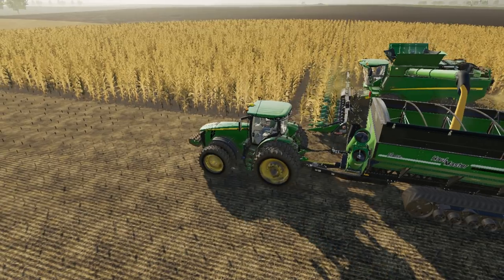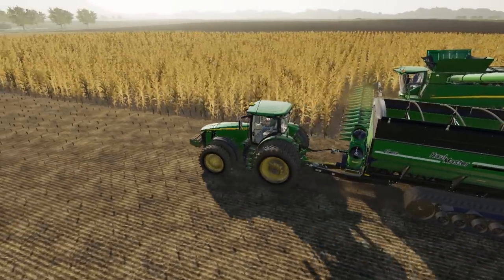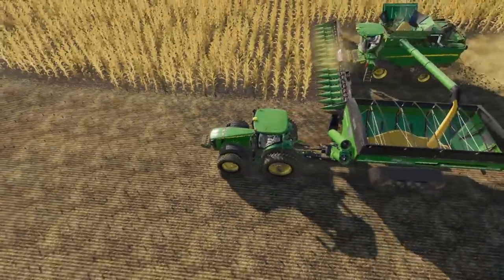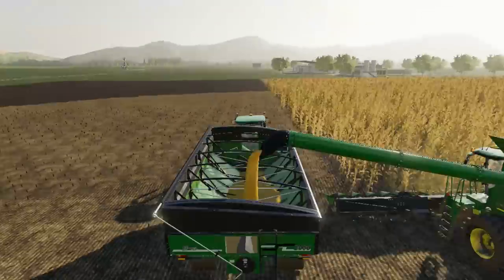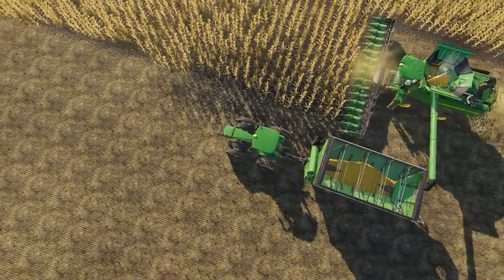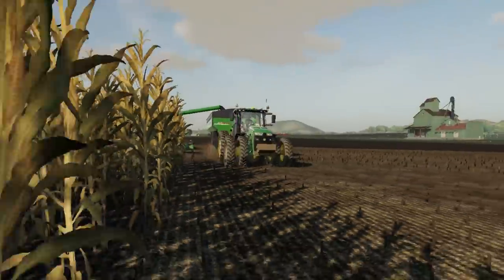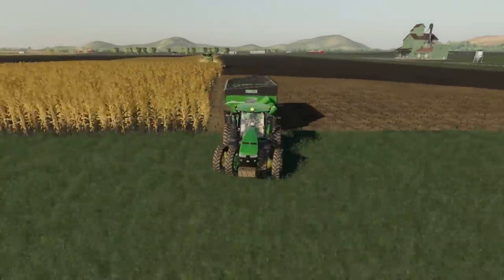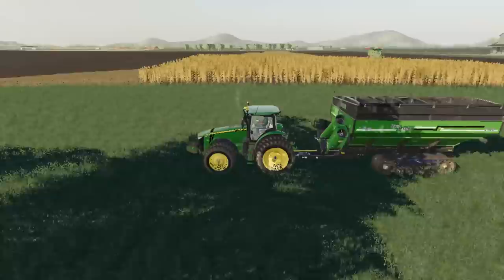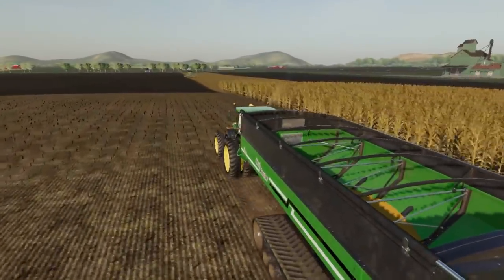Keep unloading this bad boy and we'll be done with it. We'll just keep driving along and we'll be done with this cornfield shortly — not too much left to go. We've got two John Deere S790s in here and I think all the self-propelled combines are basically the same thing in the game, no different. It's all cool.